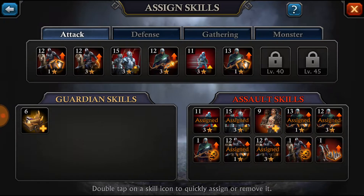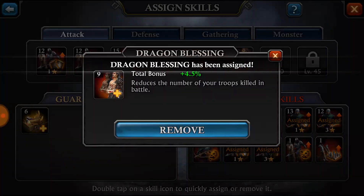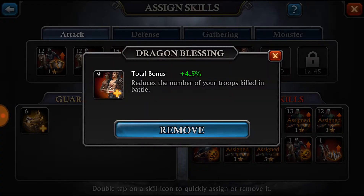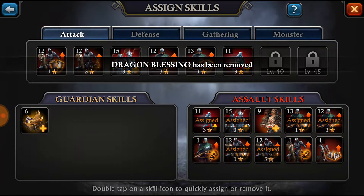In order to change skills, I'm going to unassign march speed. Say I wanted wounded conversion instead — I can add that. My troops will be 5.5% slower, but 4.5% of my troops that would normally die in battle wouldn't be dying, essentially. But I'd rather have the march speed right now, so I'm going to assign that back.